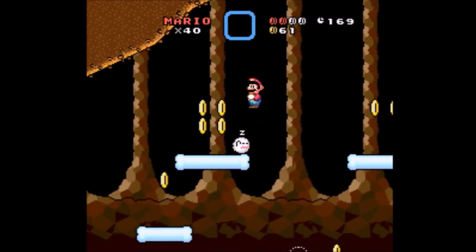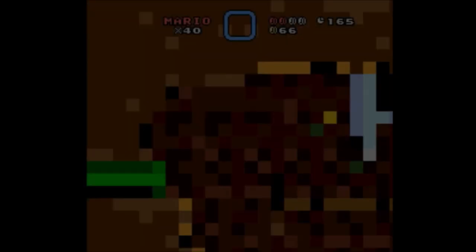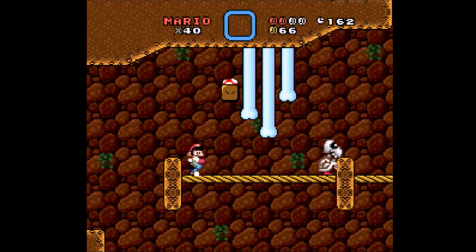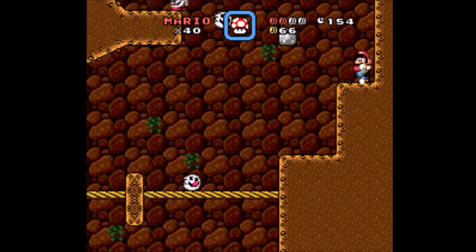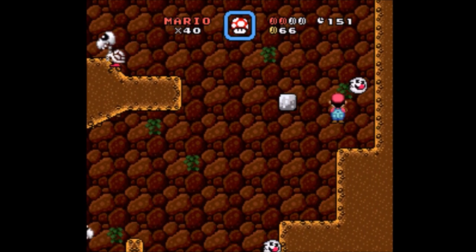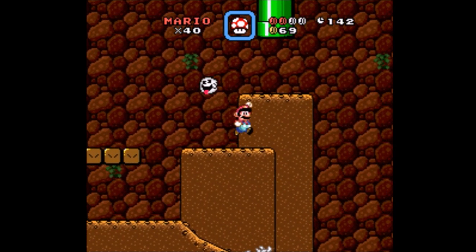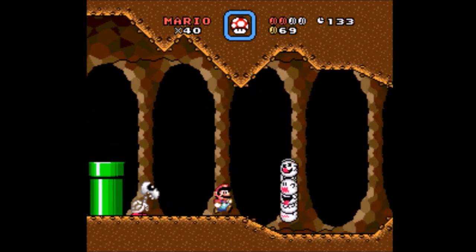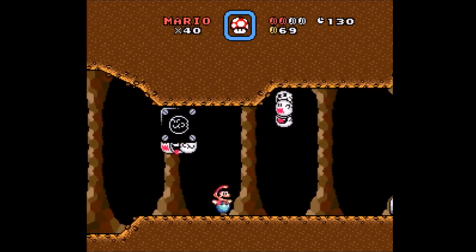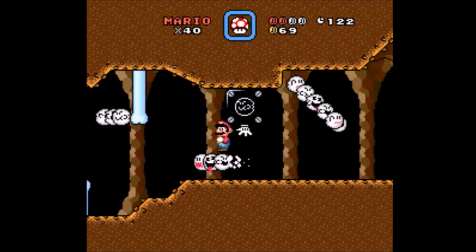Now we're going back in here — I think I'll be back in the room that I was in before. Yeah, I'm all the way up here. So I haven't missed any content in this room, but I probably missed some in the first one. So that's probably where the last dragon coin is. Get over there and I'll just go this way. Get in the pipe, Mario — stop bashing your head on it.